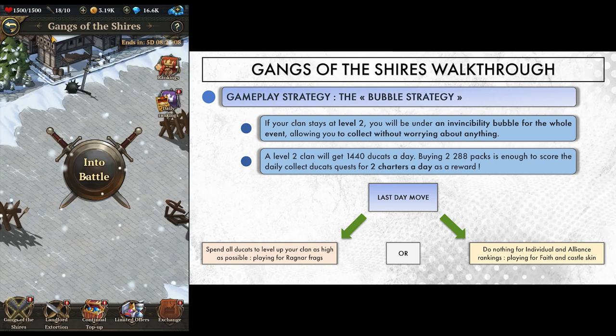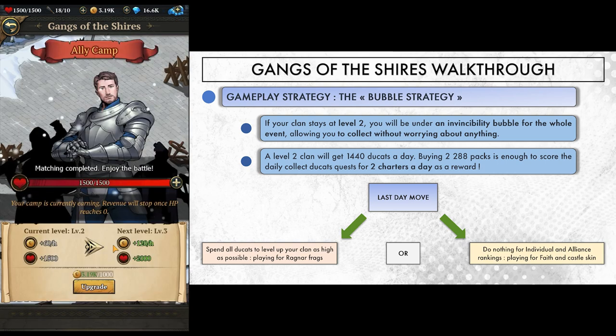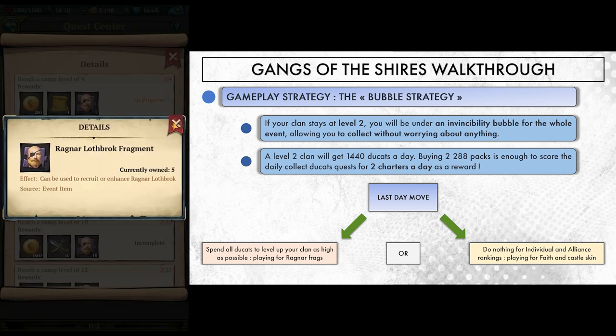I like this strategy because it's safe and allows you to do things other than playing the game for the week. The only downside — and it's a rather big one — is that you miss the opportunity to collect even more charters. You can't score any of the attack quests, and you don't get to plunder others for more chances at charters. It also lacks the ambition to get your clan to high levels, and if Ragnar fragments are your priority, that's another big downside.